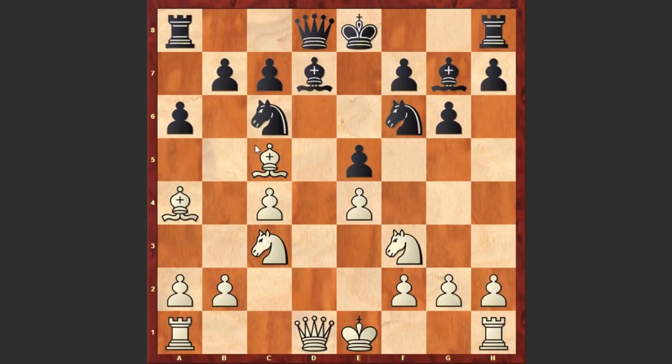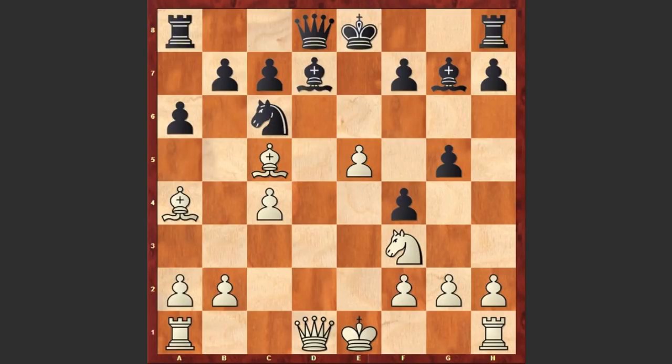Bc5 is a strong move, controlling the a3-f8 diagonal and not allowing black to castle kingside. This move creates a lot of problems for black. After Nh5, Nd5, I really like Keres' position. Nf4 — we see the exchange of knights — and e5, closing the bishop's diagonal and getting a very dominating pawn on the e5 square. g5, now comes the queen: Qd5.